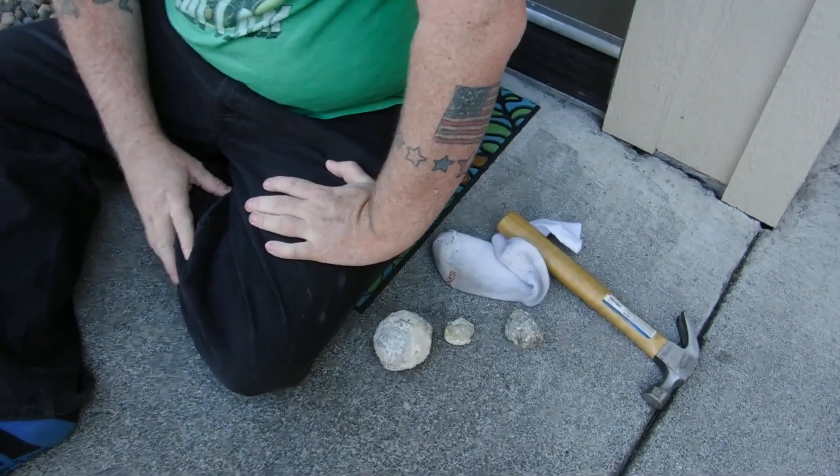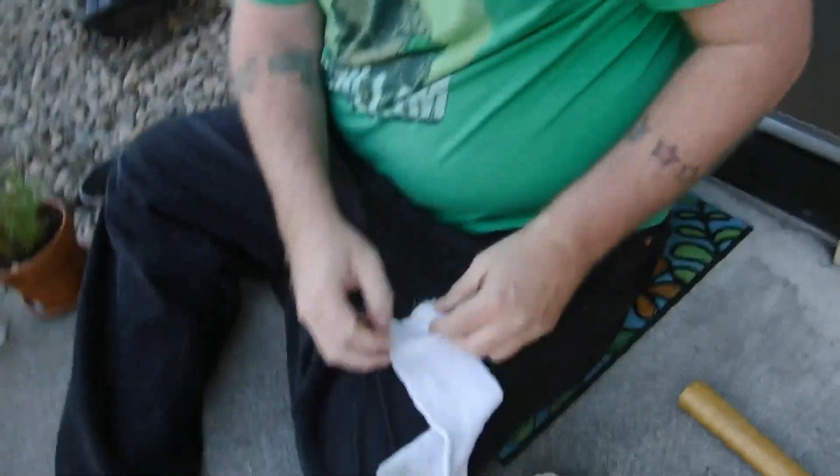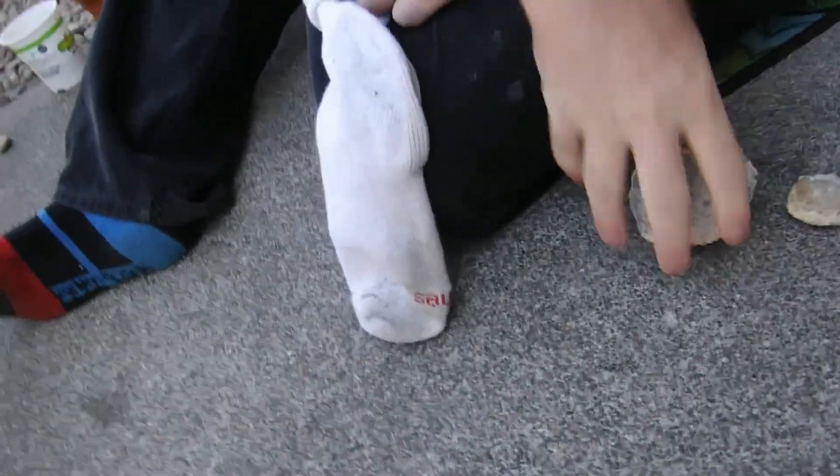Hi guys, today we're going to be opening thunder eggs. So first off you get a dirty — not dirty — old sock. Make sure you wash it first. Then you put a thunder egg in there. You also have a hammer so you can smash it open.